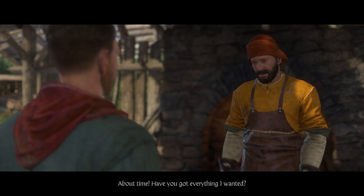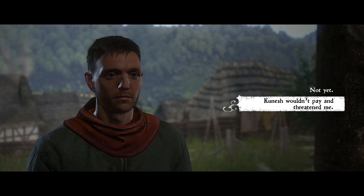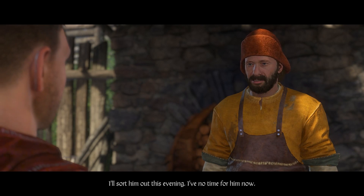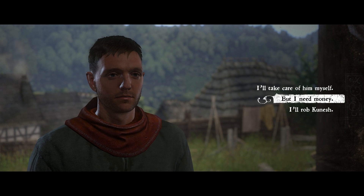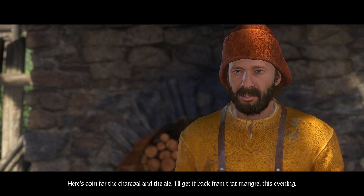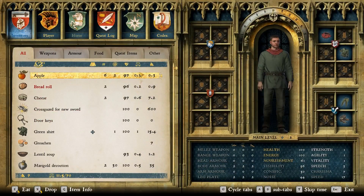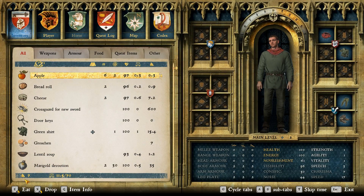Have you got everything I wanted? Kunish wouldn't pay and threatened me — I went to see Kunish but he wouldn't pay and then he threatened me. I might have known — I'll sort him out this evening. But without Kunish's money I can't buy those other things. Here's coin for the charcoal and ale — I'll get it back from that mongrel this evening. I've got seven coin.